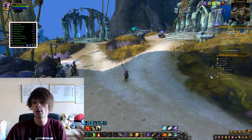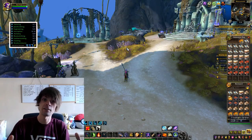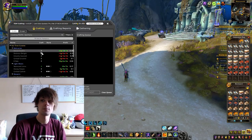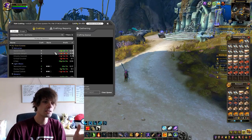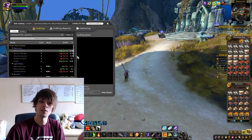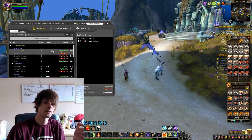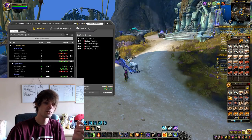Starting off, all we really have to do is make sure that we have what we want to craft in our bags. For simplicity's sake, we're going to start by crafting what is profitable. Go into one of your professions — I've chosen cooking — and craft anything that is profitable. I want to craft baked void fin at the moment.